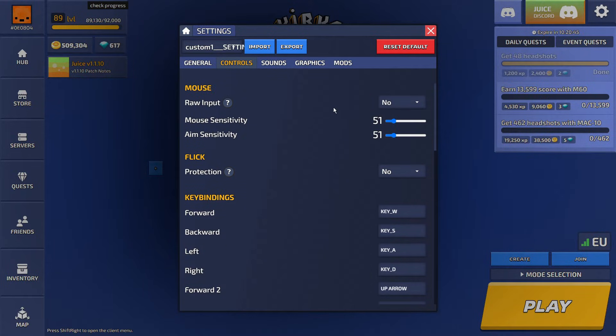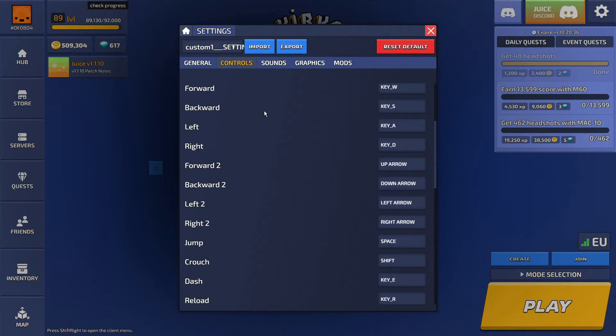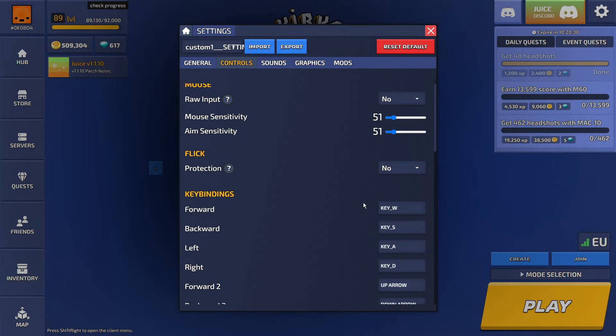You don't need mouse acceleration, just leave that. Flick protection — if you're having mouse flicking issues then enable it, but otherwise just leave it as default. For keybinds, I use all default controls. They're good controls, but if you want to use different keybinds and change it up, go ahead.